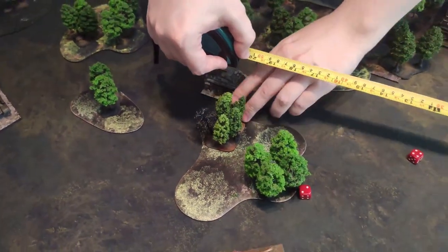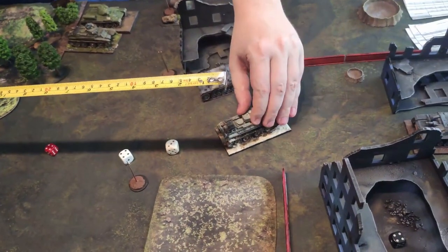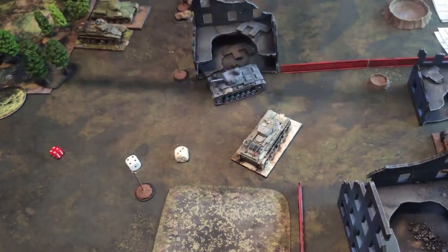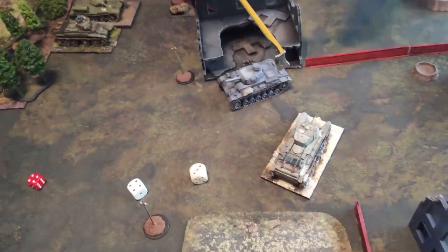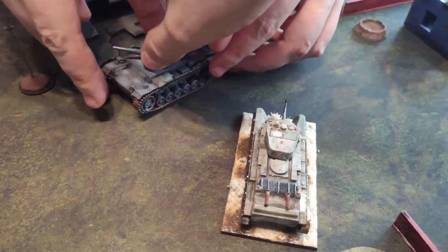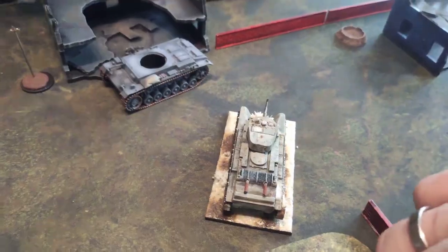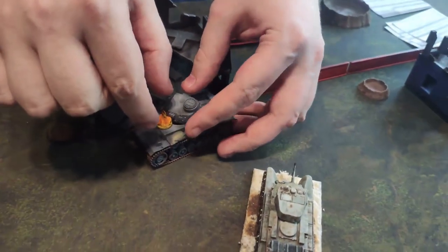The final activation of the turn belongs to the winter BT-7. It rushes forward at full speed, winning the Insight test along the way, takes a hard turn, and fires almost point blank into Klappe's side. The shot is deadly — it penetrates the armor and explodes the ammunition reserves, making the turret pop up and fall back down. Fire consumes the wreckage as the entire crew is killed and the tank wrecked.